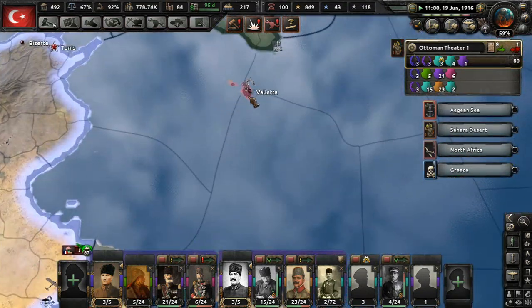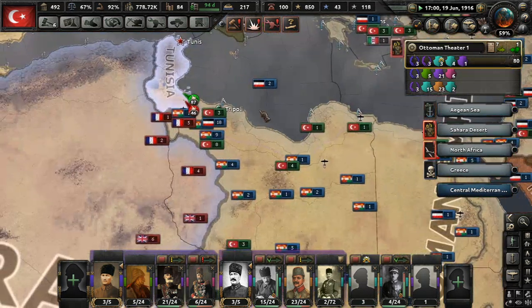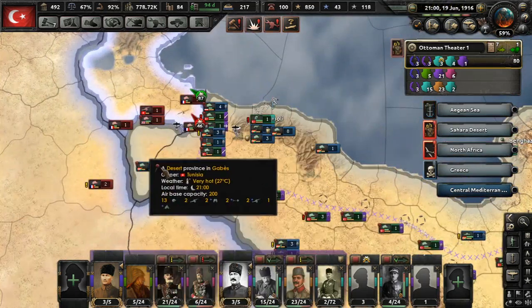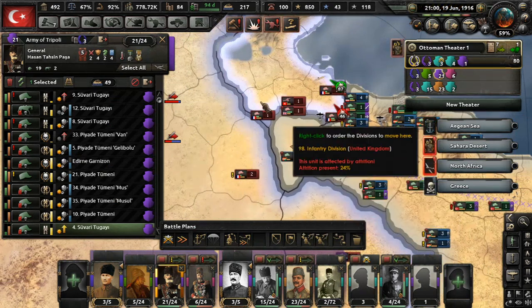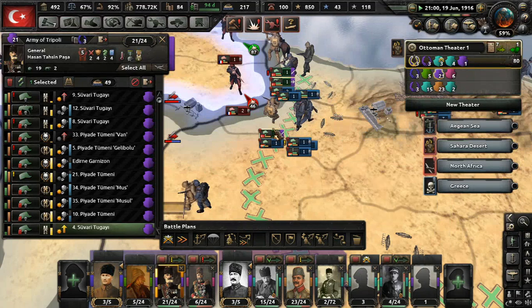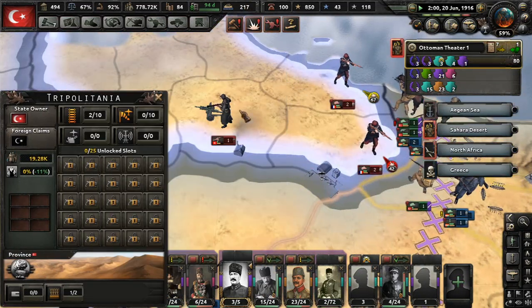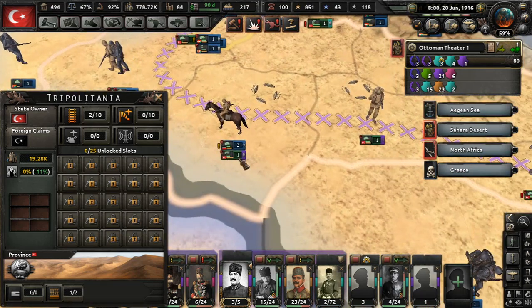Except for here — I forgot. They do have this naval base in Malta. That's going to be a headache. It looks like we took it, and we did. We set it and we did it. So keep moving. It looks like this attack is stalling, which is fine because we can cut those guys off. Yes we can, and yes we will.